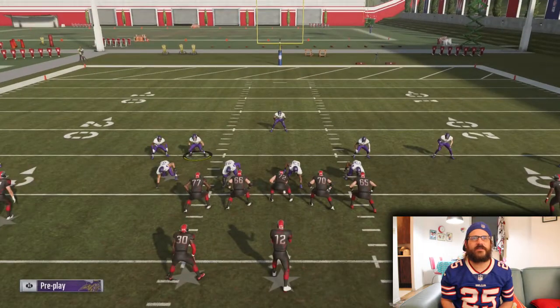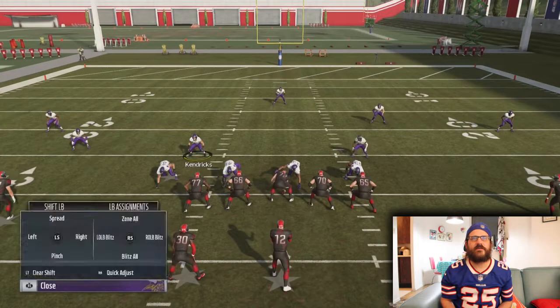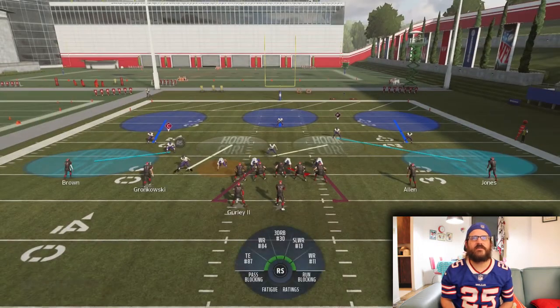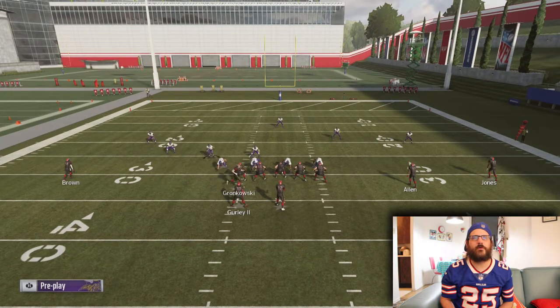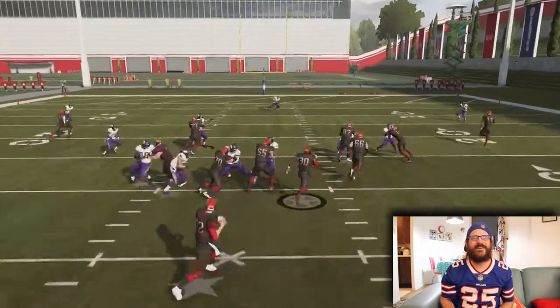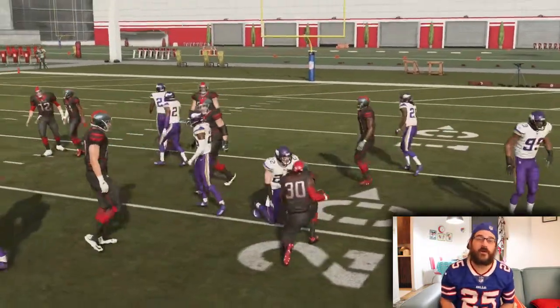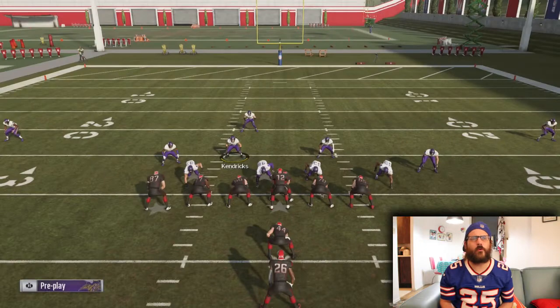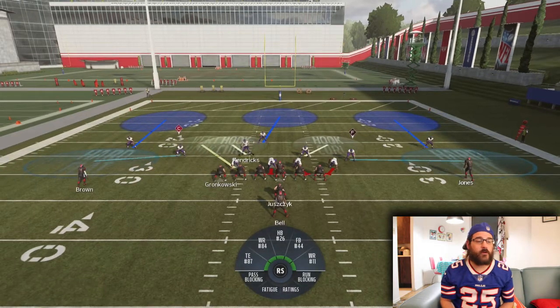They've got five wide on us. I back up the coverage and shift to this side because the running back is over here in case he's running a flat route. They motion over that side so I balance it out again. They end up running the ball — a pretty good gain since I backed off and there wasn't as good run support. I definitely saw a pass coming when he was four wide. Going with hard flats this time to keep everyone a little closer when we see two wide under center.